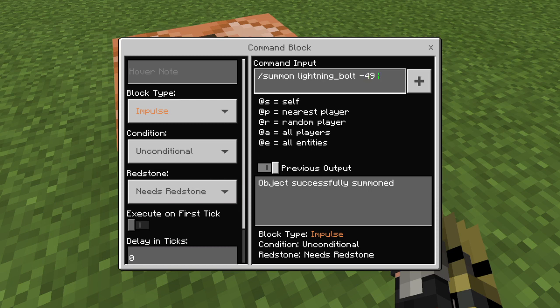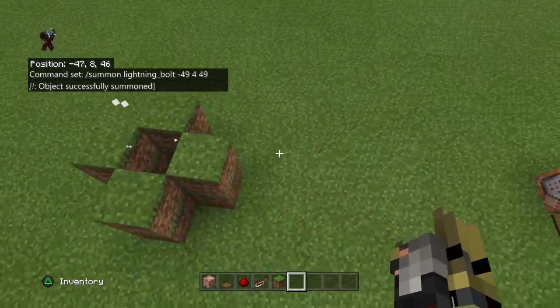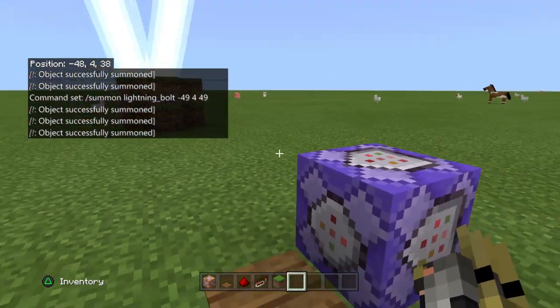You can also do this with the lightning bolt and then use it to kill the chicken at specific coordinates. So you could potentially make a farm with this. You can put this on repeat to automate it.